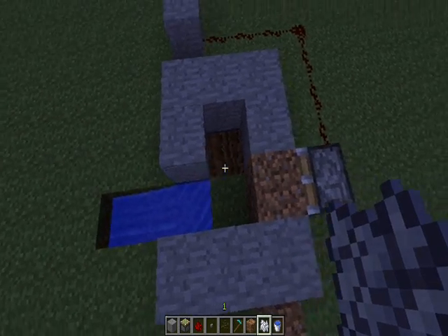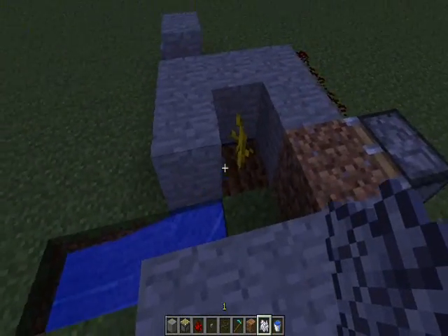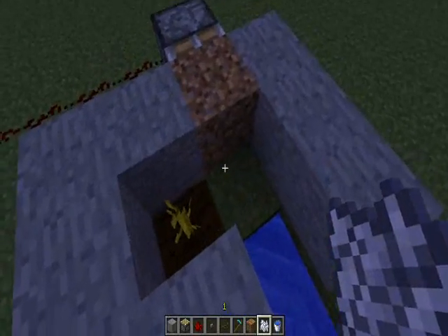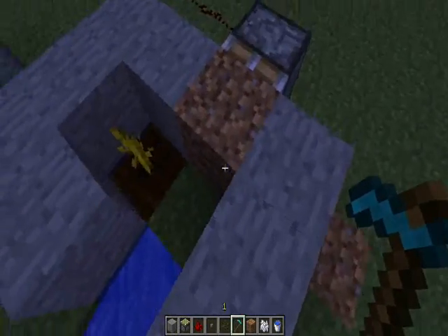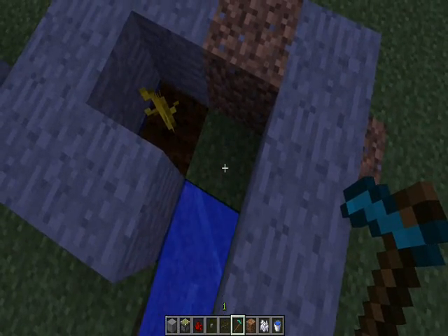I'm going to need six. This melon farm saves a lot of time. You have some water right there. Basically, what's going to happen is that the melon — unless you have a mod — it already just grows, and then you have a block. It should grow on that block right there.